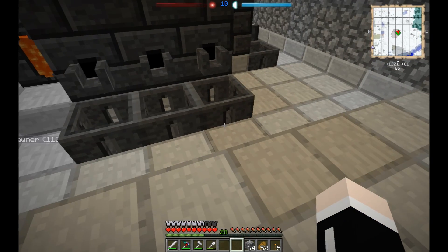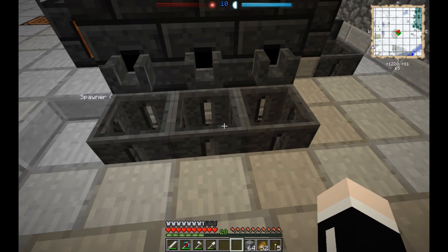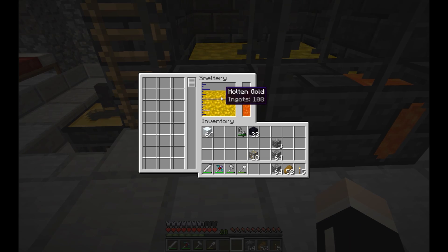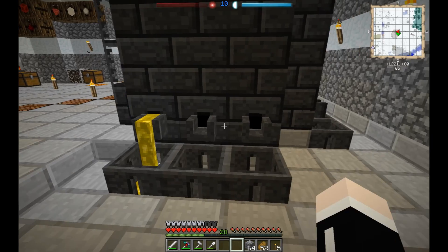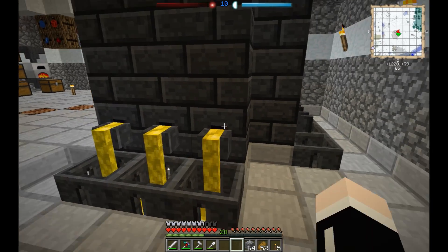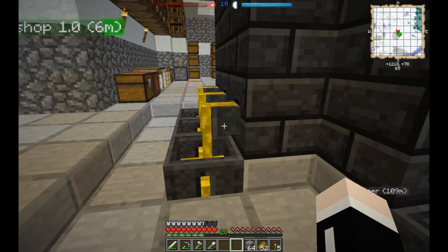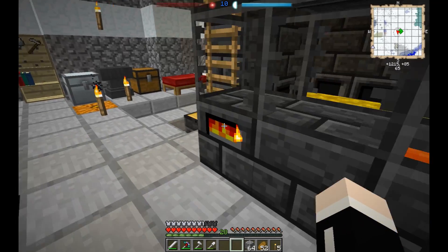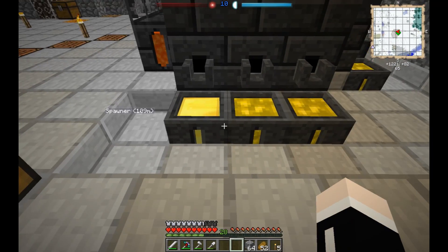Since I'm not running GregTech, I don't need a specialty machine to combine them into blocks. So 108 ingots there. As we just go through here, it's just pop pop pop — and then similar back here, pop pop pop. Then these will dry and drain out nine ingots.